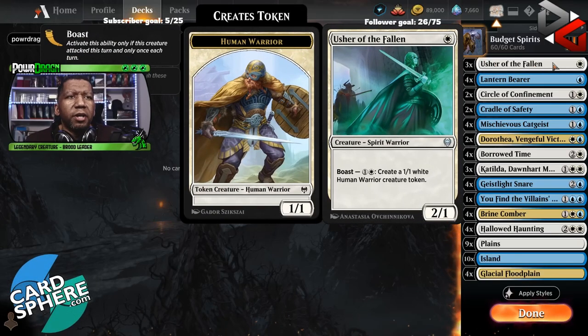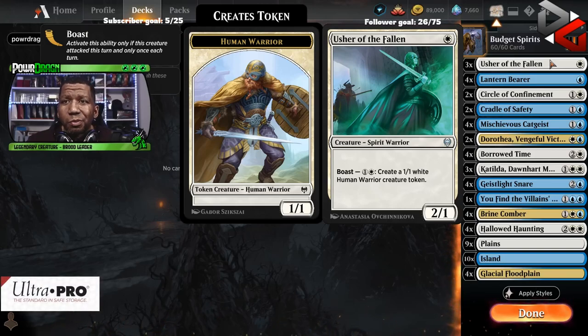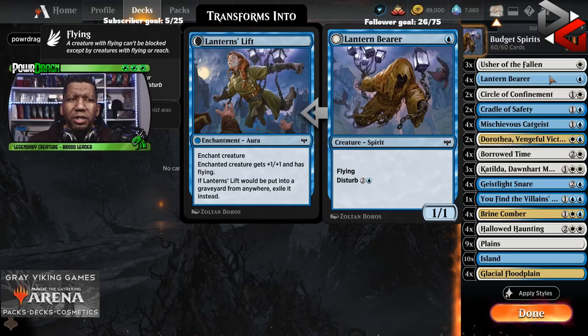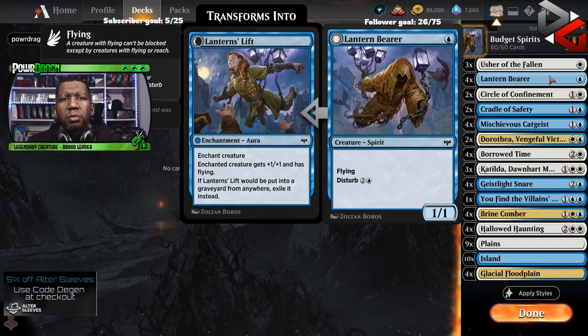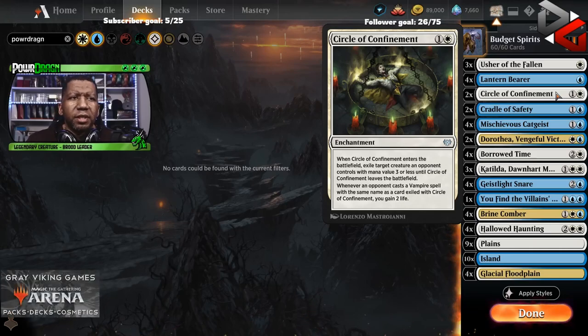Starting at the top, we have Usher of the Fallen — a 2/1 for one that can generate extra tokens. It counts as a spirit, which people forget even though the artwork tells you it is. Next is Lantern Bearer. I don't love this card, but we're on a budget. It's a 1/1 that flies — old school flying man — but it gives a creature plus one, plus one and flying when played with Disturb, which is important. We also have a couple of Circle of Confinement for removal, and since we want enchantments and spirits, this makes sense.